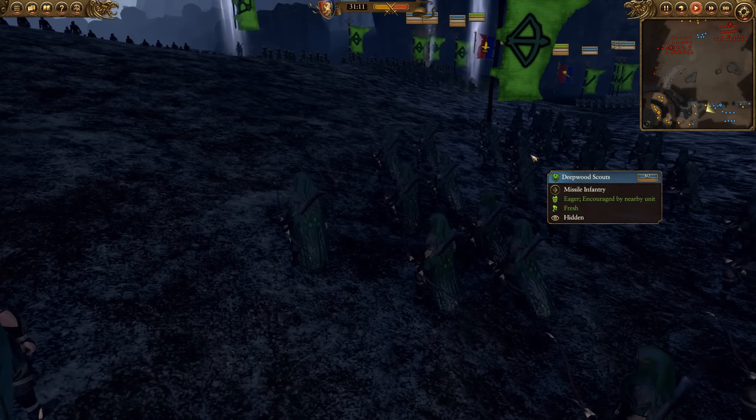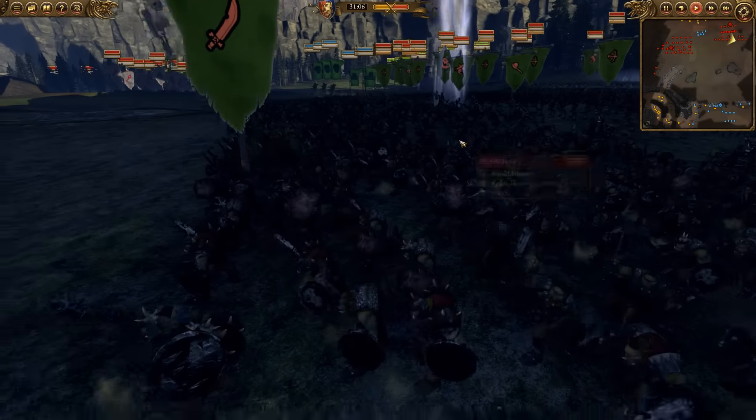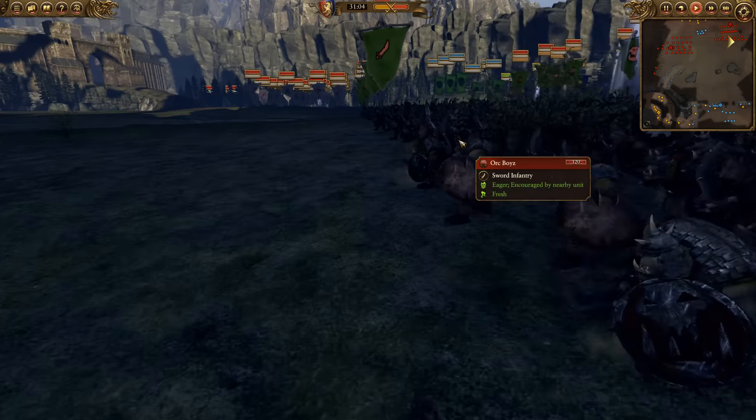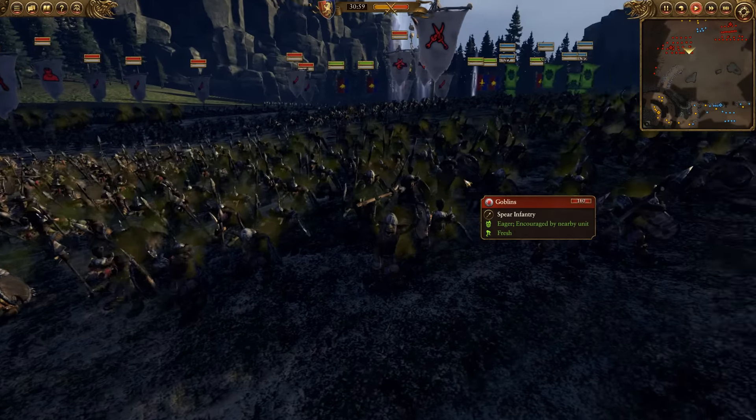The elves are representing the elves. And then over on the other side, representing the Uruk-hai of Isengard, we have the greenskins and we have the Bloody Hands. Pretty cool stuff.